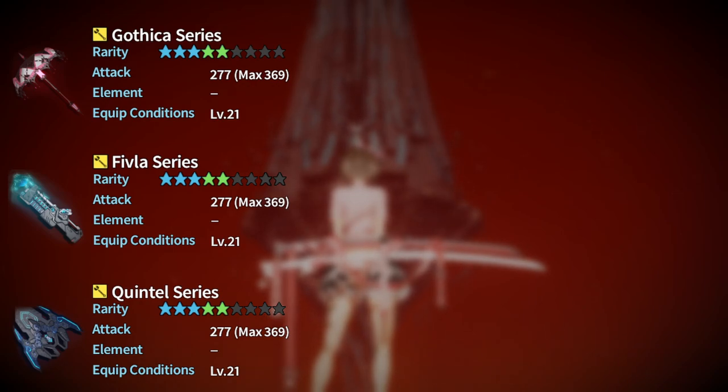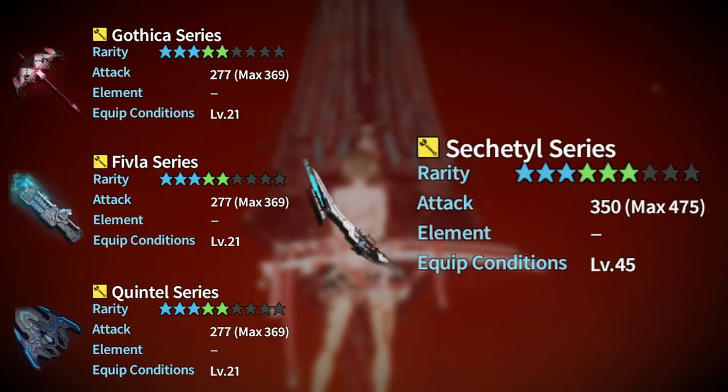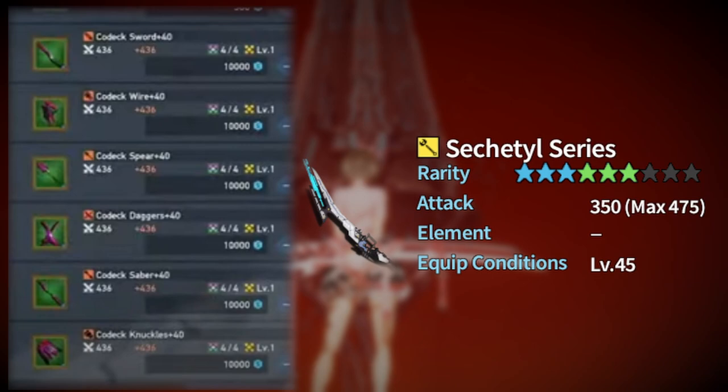Once you complete the Rotem story quest line, you will unlock a quest that gives you 10 million experience points, getting you close to the level requirements for six-star rarity gear. The first six-star weapon series you will have access to is called the Sectal series. The moonlight seasonal event will introduce a different six-star weapon called the Codex series, but we are unsure of its level requirement. If it is around level 45, you will likely use Codex in place of Sectal since it's easier to acquire and comes pre-augmented. If the requirement is level 50 or above, use Sectal for the immediate attack power increase to help unlock Kavar story quests.